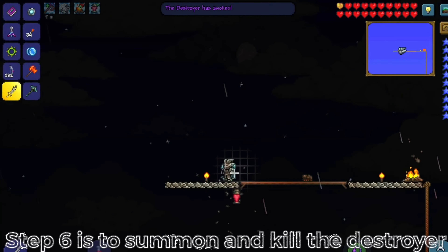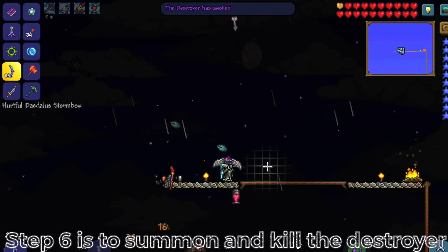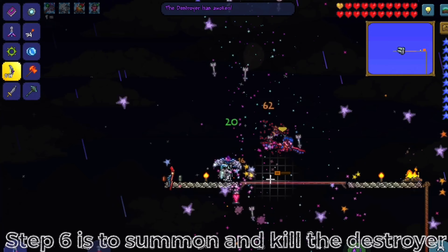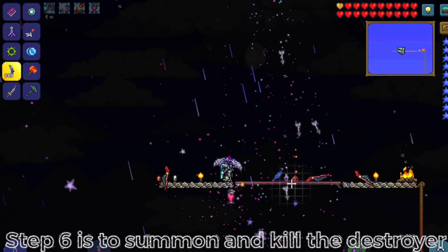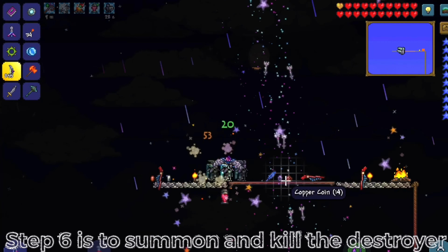Step six is my favorite step — summon and kill the Destroyer. Most of the mobs that spawn will die from the falling arrows and shooting stars, but if they don't, you're just gonna grab your sword and start slicing those guys up.